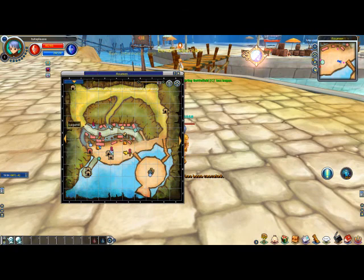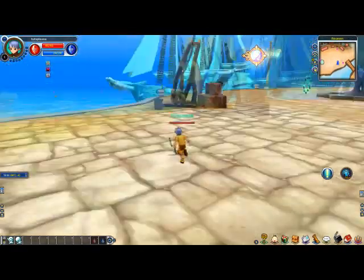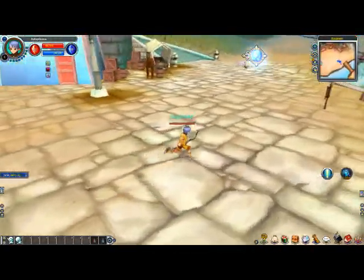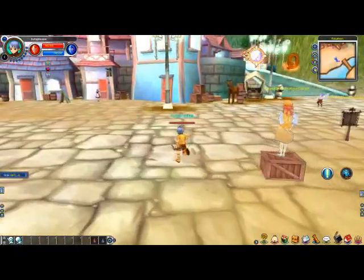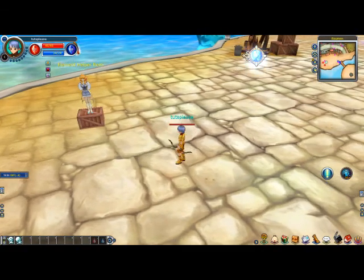If you want, you can pop out the keys — the legend — and it will tell you what all the symbols mean. Take a good look at it, because it's important to know where basic things like your healer, scale master, or blacksmith are. These are essential features of the game. I'd spend a good five minutes going over your HUD and looking at the map. You can also compare your perspective on the map to your in-game view — it works on a 4x4 block grid system.